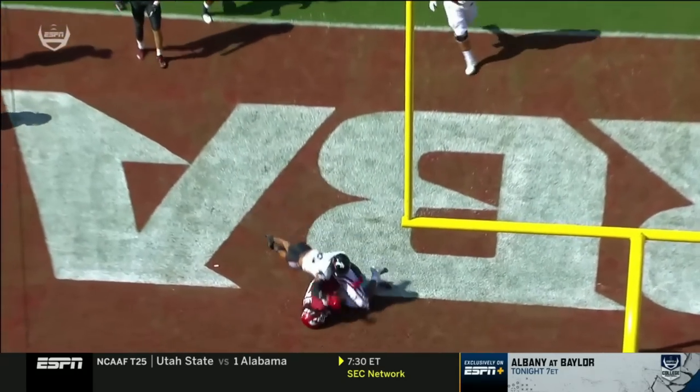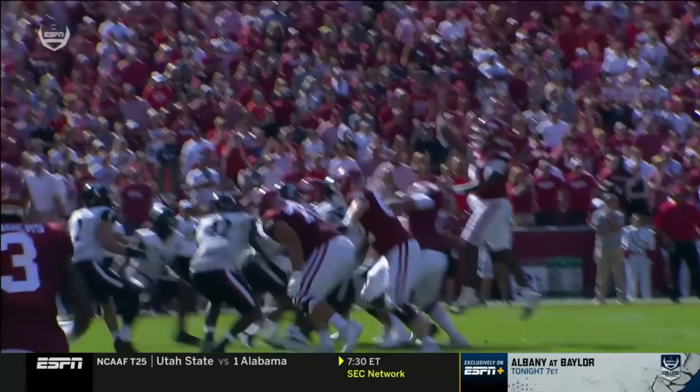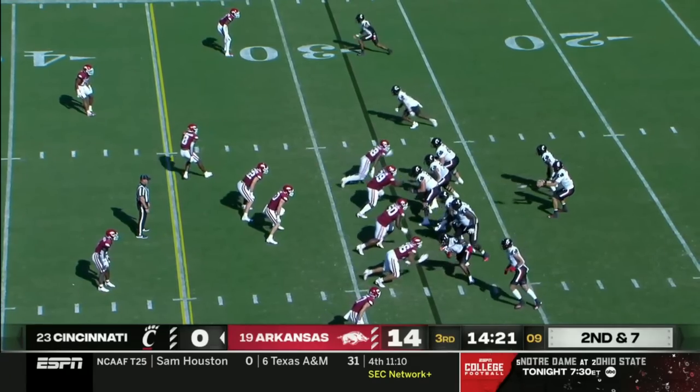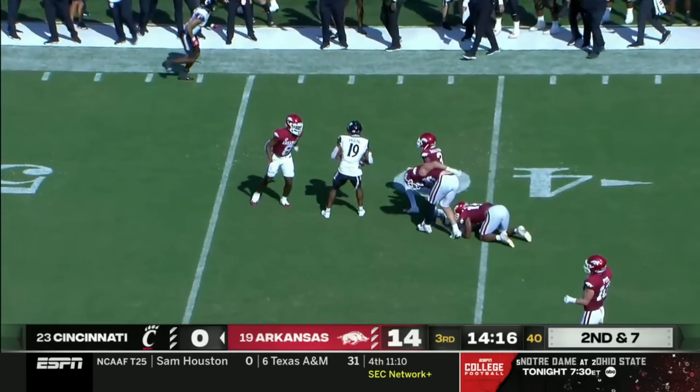You get a tight end slipping in there — you've got a guy in position, but the ball is put in the right spot towards the back of the end zone and he's six-foot-five. Those numbers are not exactly a high bar to clear when you talk about downfield five yards or more — that's a nice delivery right there.